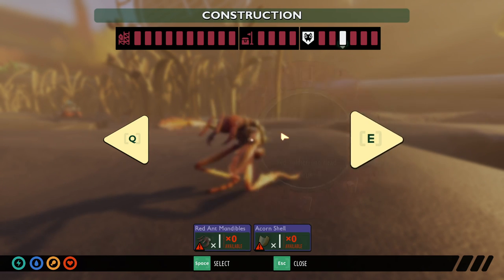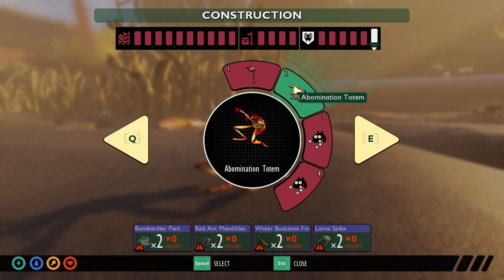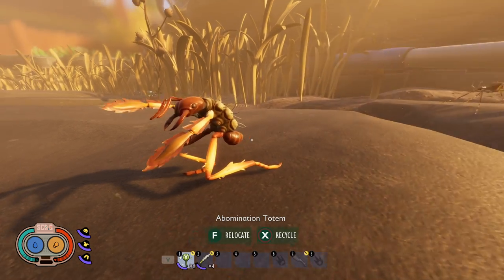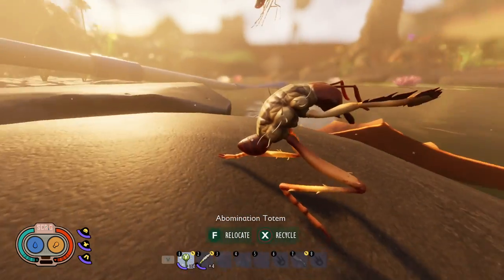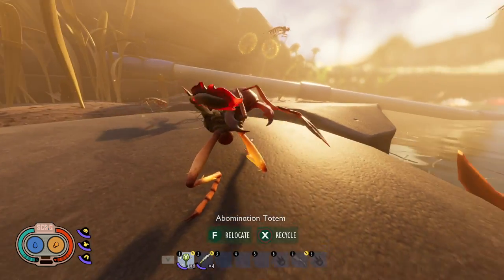Just to show you what it costs to craft it: it's going to cost you two bombardier parts, two red ant mandibles, two water boatman fins, and two larva spikes. It is truly an Abomination — it is pretty hideous. It doesn't really serve any function other than to be decorative, or in this case to make your house look uglier.